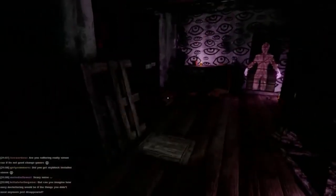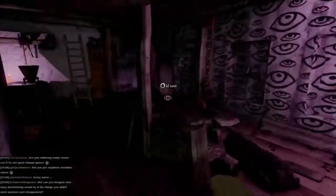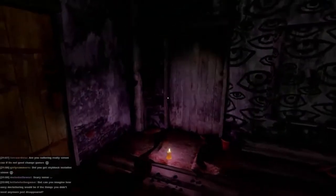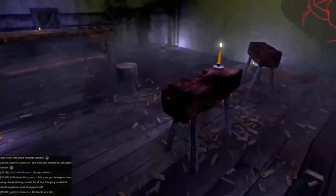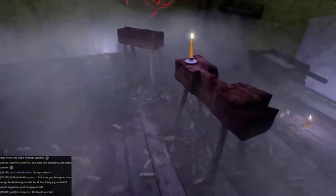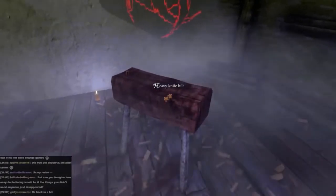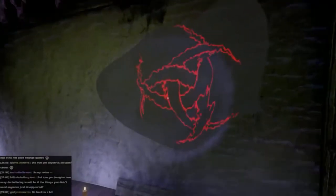What are we going to wedge this head in? Did you put it on the block? I put it on one — let's try it again. Can you imagine how easy decluttering would be if things you didn't need anymore just disappeared? Quite frankly, if your house is cluttered enough, things you do need just disappear. Ours is horrifying. This block.